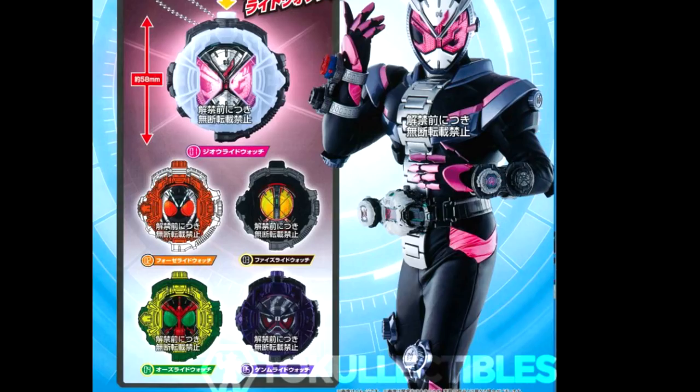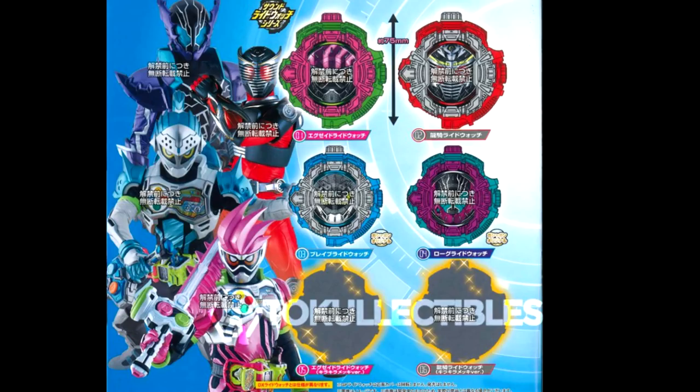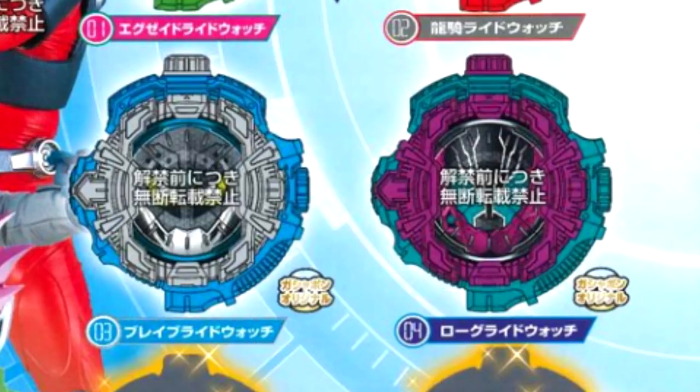Here we have a look at a Gashapon keychain set that reveals Ride Watchers for Fourze, Faiz, OOO, and even Gaim. Now before you get overly excited about non-main riders getting Armor Time forms, just hold on — because an image seems to suggest that these non-main Ride Watchers will actually not be used in the show to access Armor Time forms. The third Sound Ride Watch line-up features Ex-Aid, Ryuki, Brave, and even Rube. We will probably be seeing the Ryuki Armor Time form as ZO's next armor form after Ex-Aid. However, I want to point out a symbol at the bottom right of both Brave and Rube that reads 'Gashapon Original', which seems to suggest these Ride Watchers are only obtainable through Gashapon and won't be available as deluxe toys. Which means ZO will probably not be using them in the show — so even though they'll be released for fans to collect, they probably don't have Armor Time forms in the actual show.